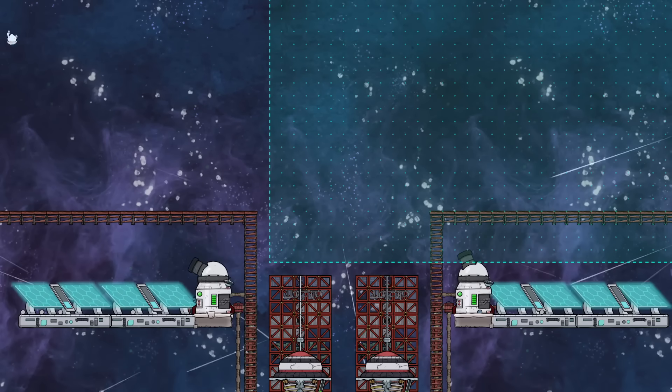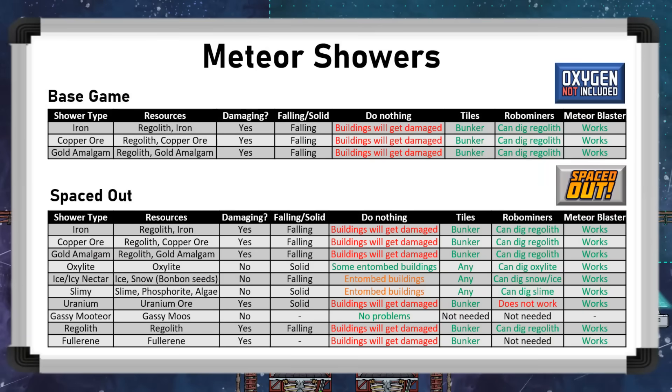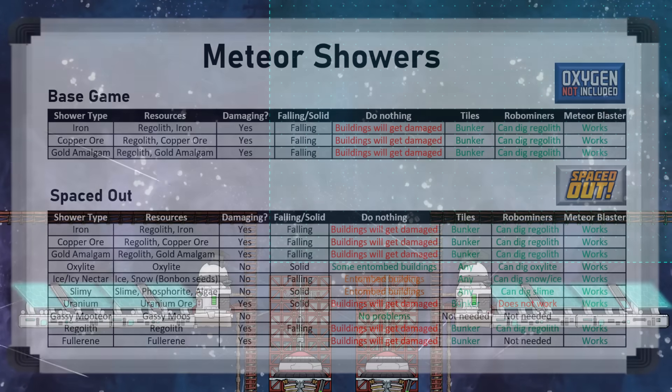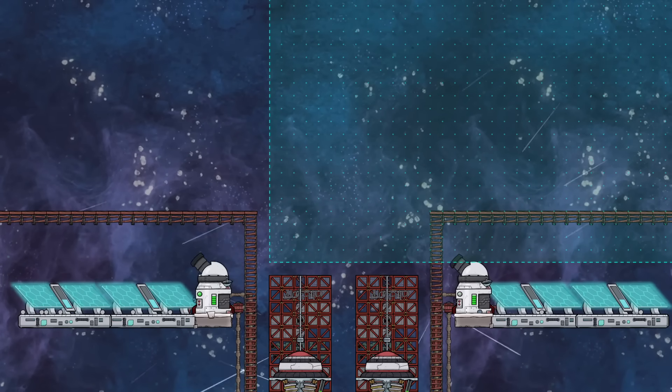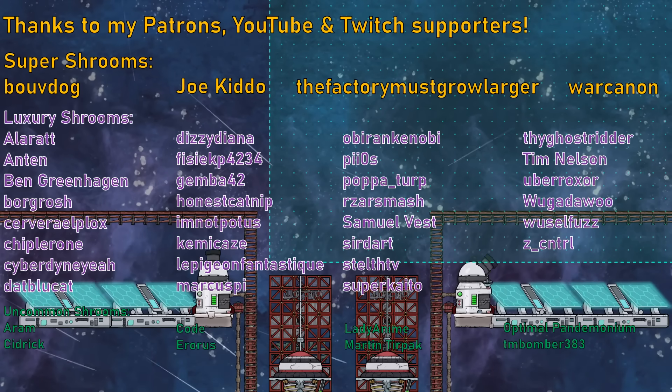Having covered all of the methods, here's a quick summary table on each method and each meteor shower type. And so that's all there is to meteor showers in Oxygen Not Included. I hope this gives you more information to access space safely, and thanks for watching.